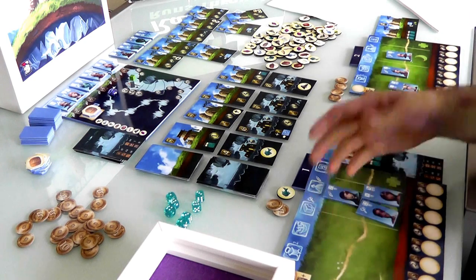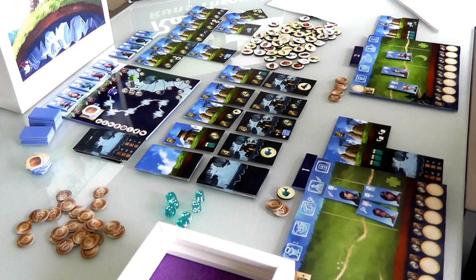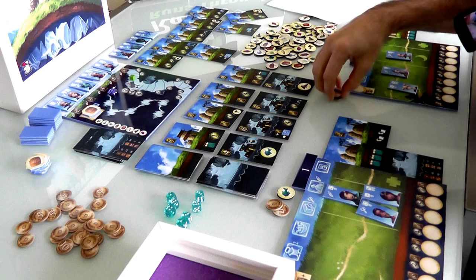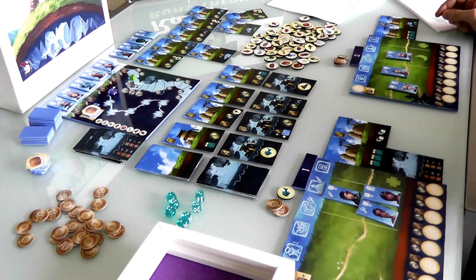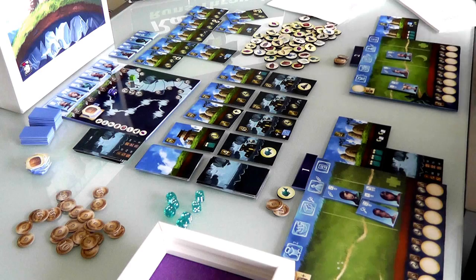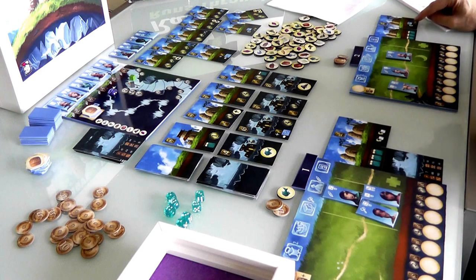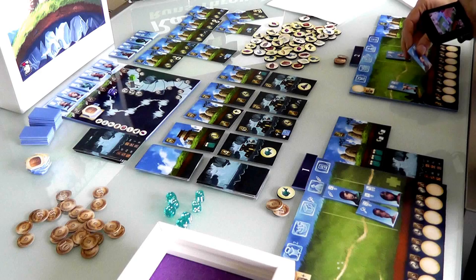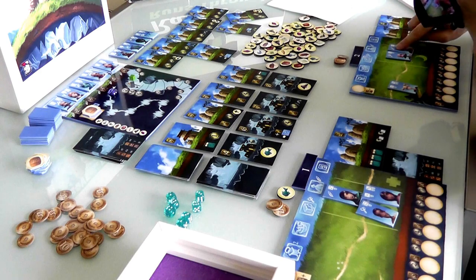That was my second action. As you can see, I'm done — there's nothing more I can do this round because I've used up all my workers. Now it is Jen's turn. She could go ahead and explore, but she doesn't have that re-roll to get out of trouble like I do. Her special power is when she recruits people they come in ready to go, so I think she wants to take advantage of that.